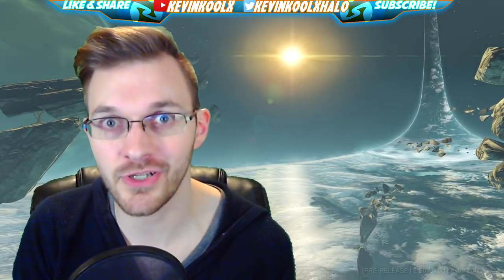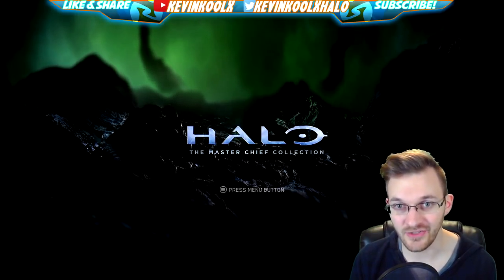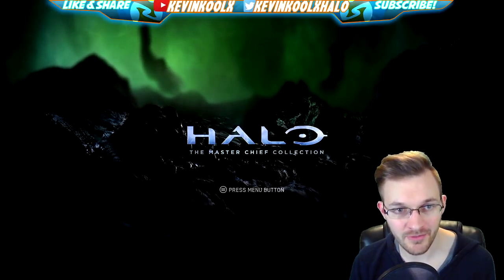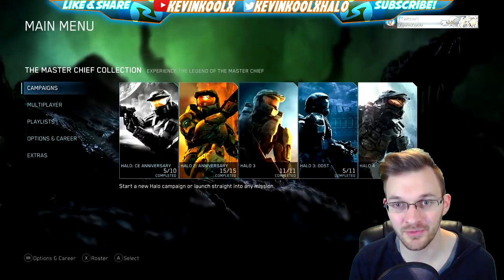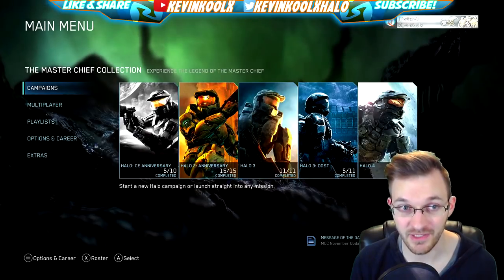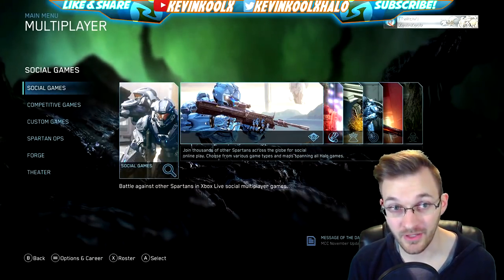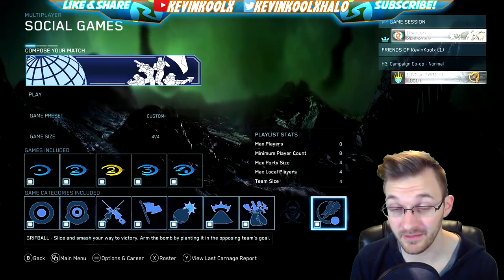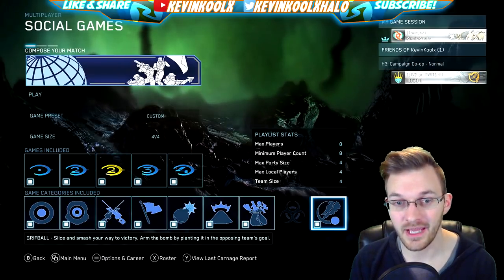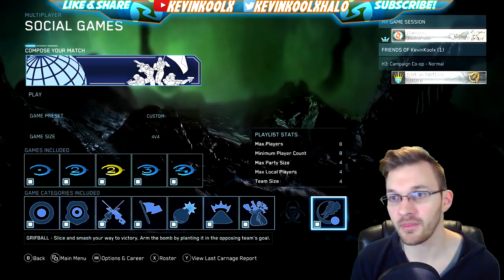So how do you use this new matchmaking system? First I want to note the awesome new menu screen for the MCC update — it's green, dark, and kind of gloomy looking, almost flood-themed with some gases distorting the vision. When you jump into multiplayer you see social, competitive, customs, Spartan ops, and theater. Jump right into social games — that's where you'll be using the match composer. When you first hop in, everything is selected, which I think is a great setup.